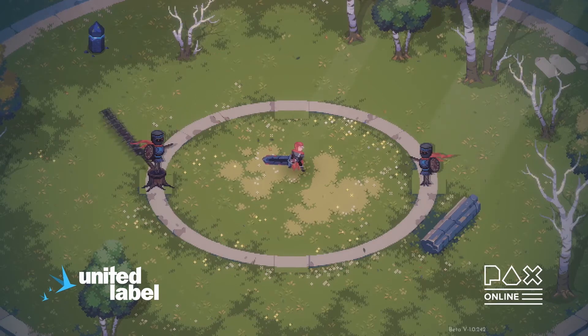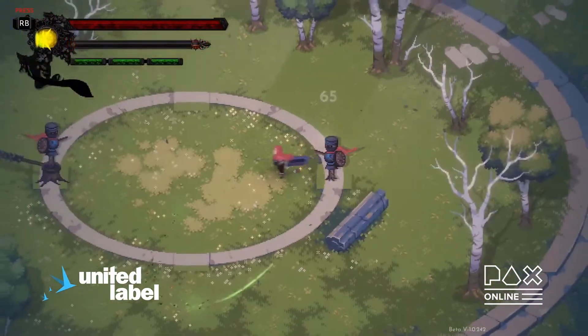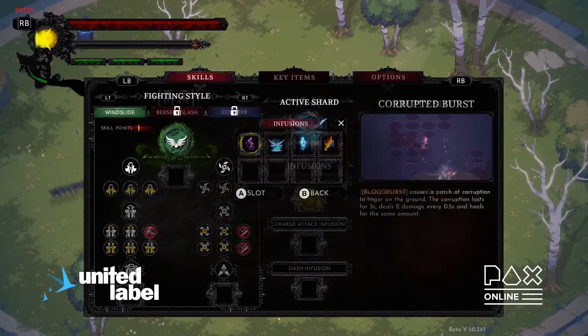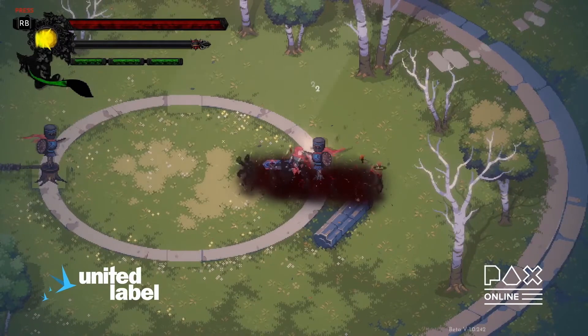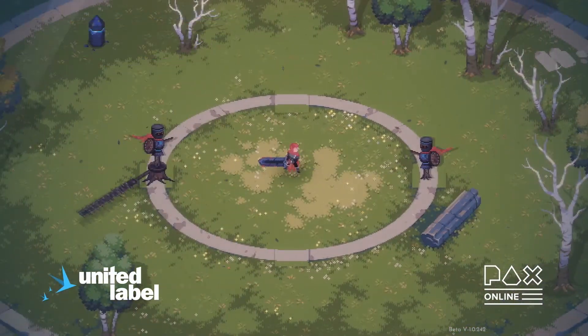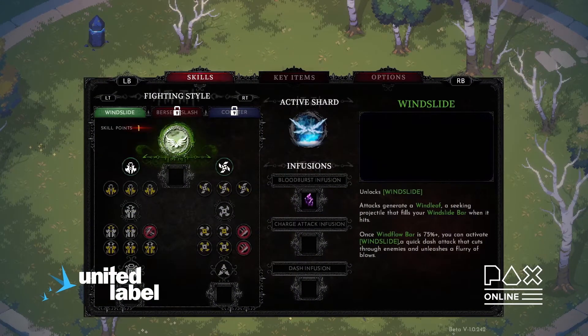For example, a standard Bloodburst attack looks like this. However, when infused with the Corrupted Grasp, Bloodburst will leave a trail of corruption on the ground, dealing damage to enemies while healing players. As players progress through the game, they will unlock more points to spend in fighting styles and new shards to use and infuse with, opening a myriad of different builds.